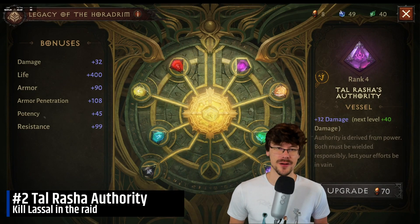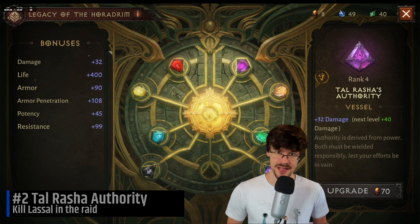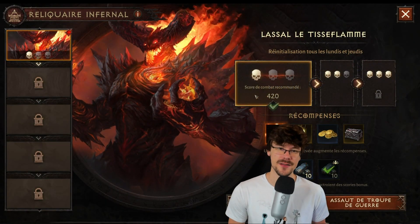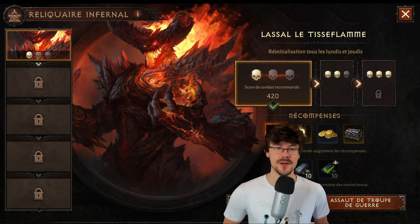The second one is also very important: Talrasha's Authority, because it will give you increased damage, so this one is mandatory for the damage dealer. You'll find it in the Lassal Raid, meaning that you need to be 8 players to kill this boss in order to get this vessel.